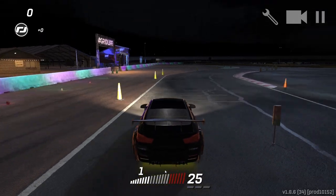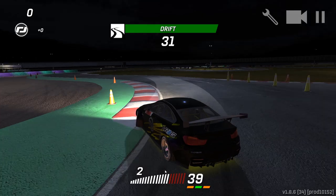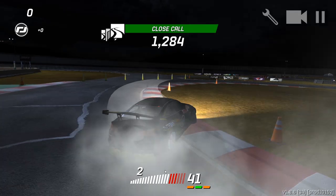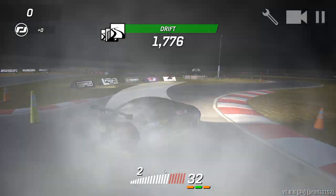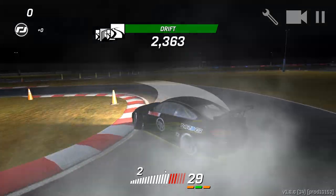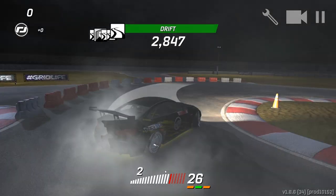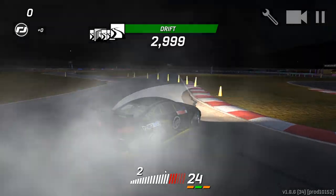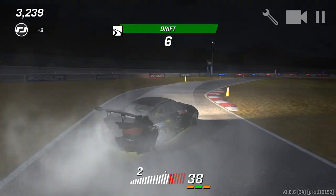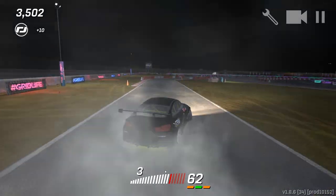The track actually goes this way, so this is kind of the actual run. There's not as many walls as if you were actually running on the tandem section of Pike's Peak. The environment looks amazing. I love the nighttime, I love the headlight view. I think the tail lights should be on a little bit for nighttime driving, but we still got the headlights and all the glowing signs and stuff of that nature here in this Grid Life track.